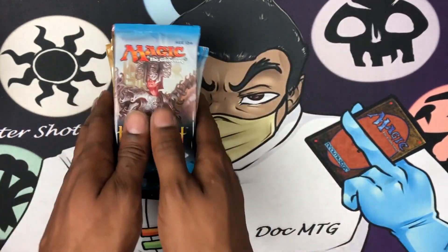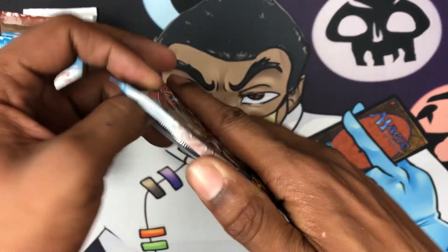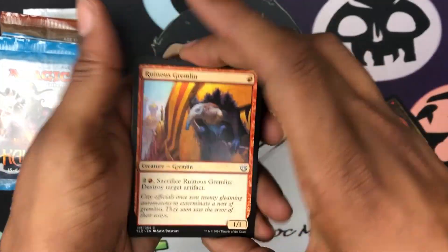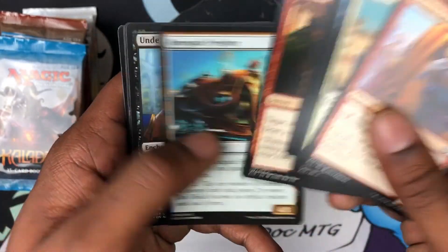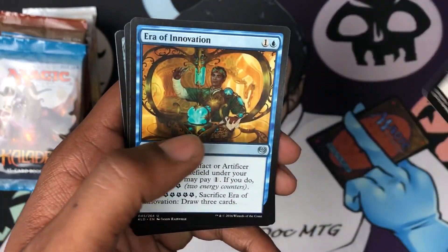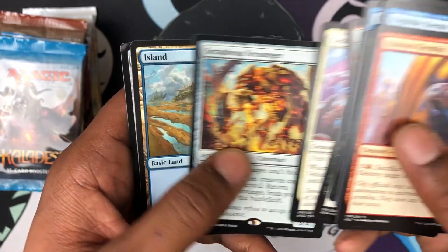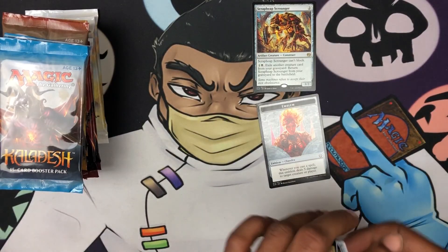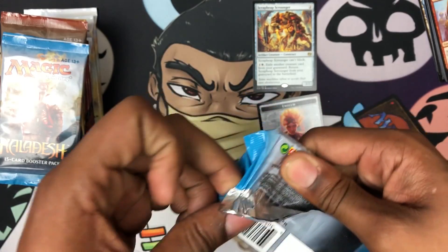All right, let's get this party started — oh yeah, for all the marbles! Can we get some nice lottery cards? Here we go — what do we got? We got Underhanded Designs, Era of Innovation, and a Scrapheap Scoundrel, and an emblem. The Scoundrel used to be worth some money.